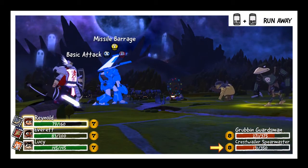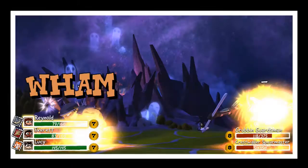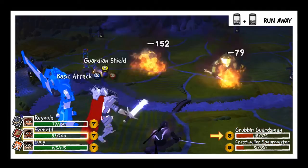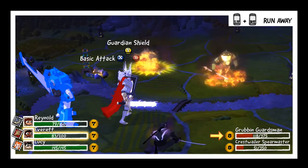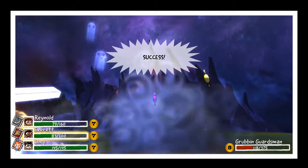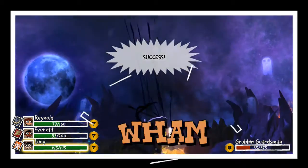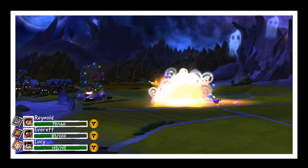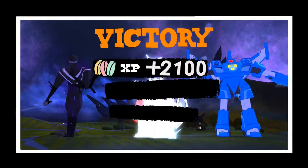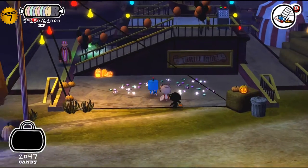So these guys are basically dead, but our missile barrage is actually charged up. So we get this cutscene and obviously shoot missiles. I'll just use my basic attack. The opponents were level 8, but that's not really a big deal. Victory! So we get XP and candy. Candy is the currency in this game, so you can use it to buy stamps and stuff like that.